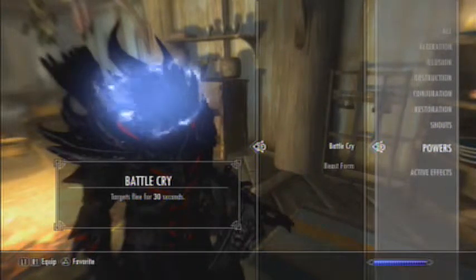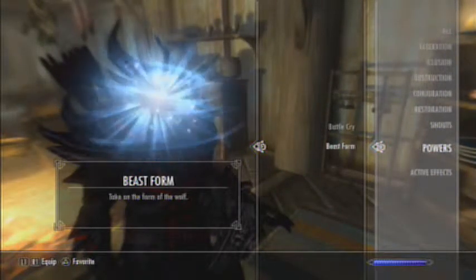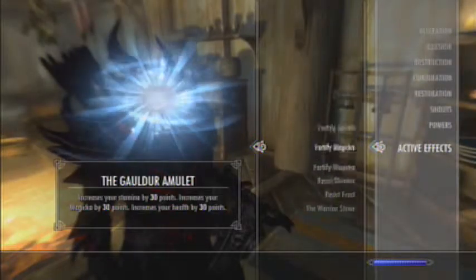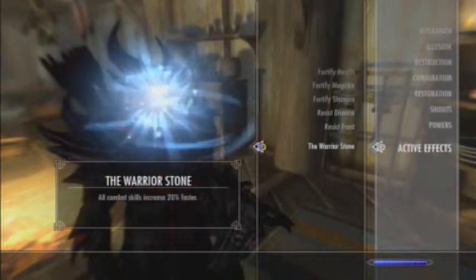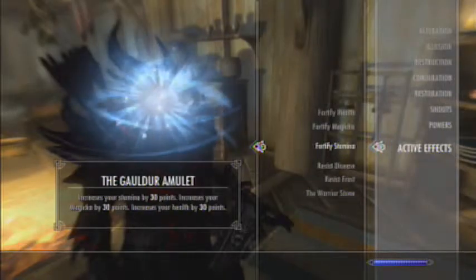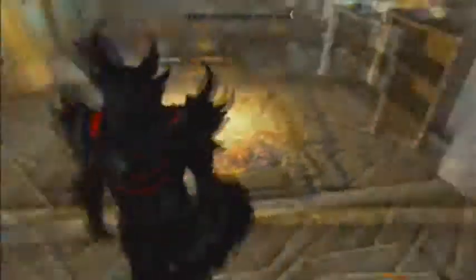Power-wise I have Battle Cry and Beast Form. Bethany knows Beast Form - she's going through that right now. Active effects are just everything I have now, and I've stayed on the Warrior Stone to help level. But yeah, aside from that, that's pretty much it. My badass.